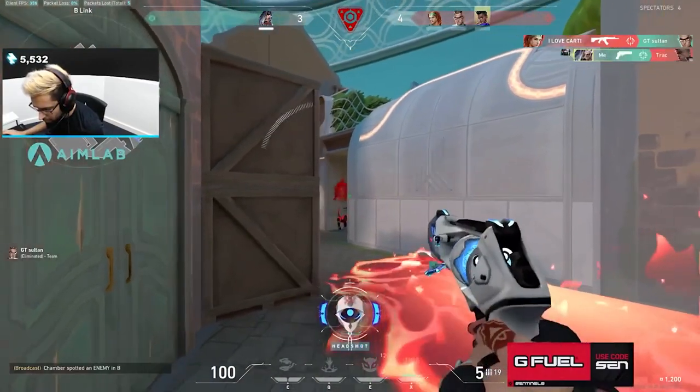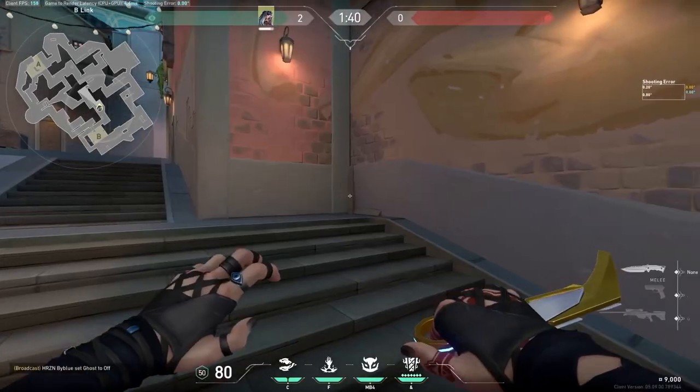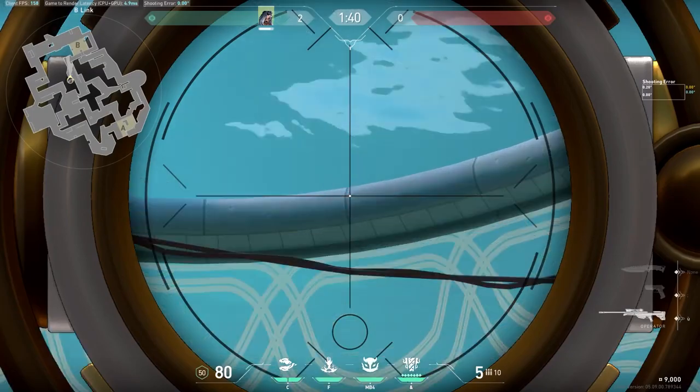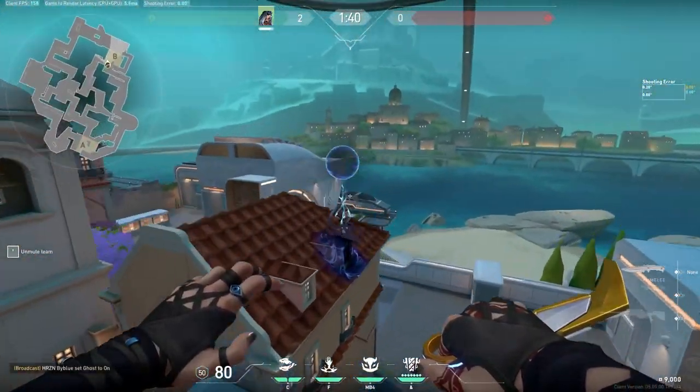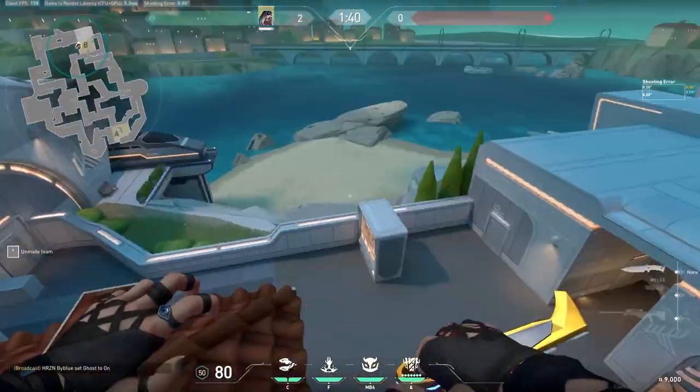To retake B, we strongly believe that this lineup is the best. Come into this corner and aim just like shown. Run and jump throw, and the reveal will land on top of this roof, scanning many site positions and long too.